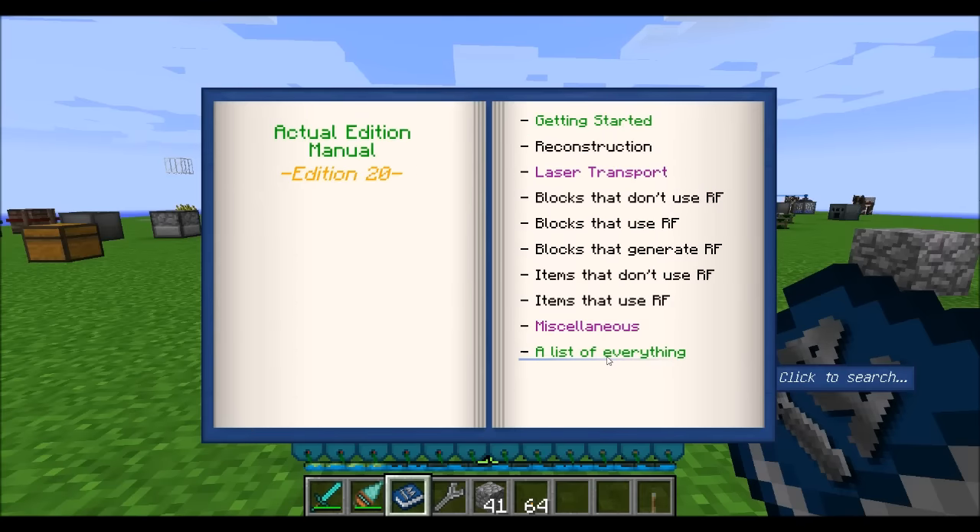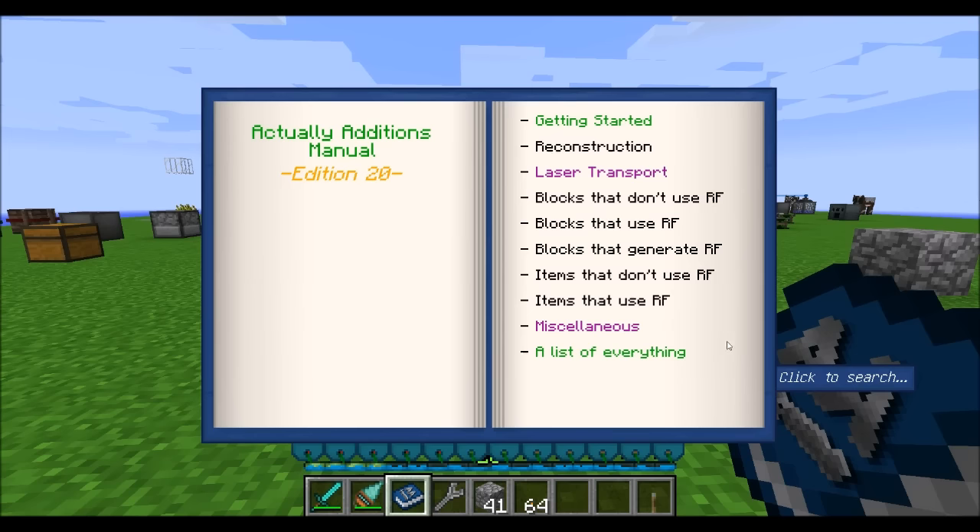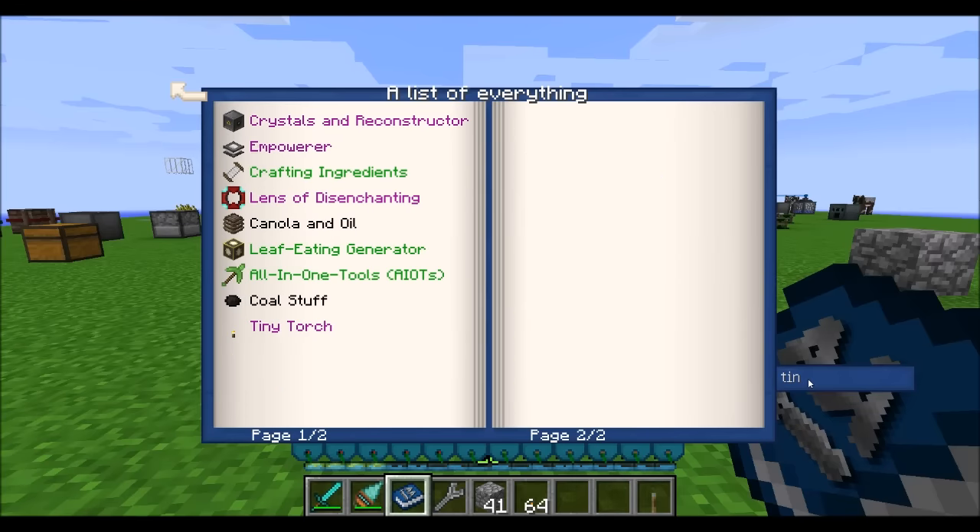The last chapter in the book is a list of everything where you can see all the items available to you. You can also use a search bar to look up items, so that shouldn't be too hard.